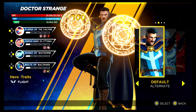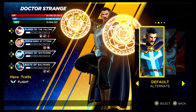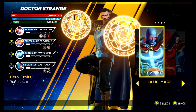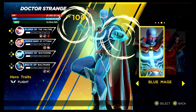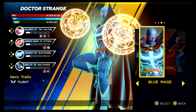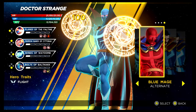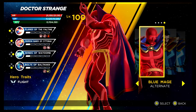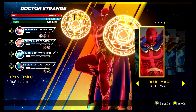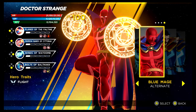Doctor Strange is up next. The alternative recolouring of his base costume is unlocked via the Sigma Infinity Rift as a solo trial. You then have the Blue Mage and essentially the Red Mage for the alternative costumes. The blue one looks absolutely amazing — however, I prefer the recolouring, which is the red one. Both of these can be gained via the Shield Depot. It's just a pity that Doctor Strange's gameplay is really pretty lacklustre.